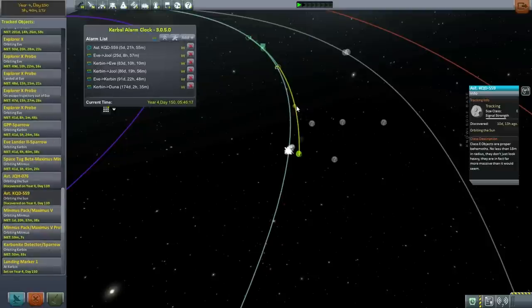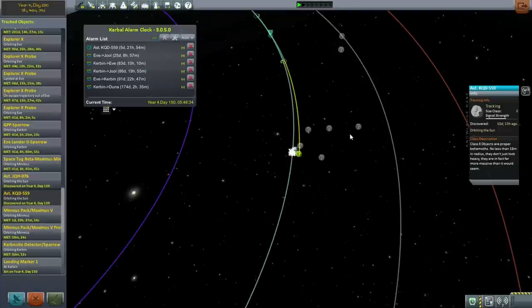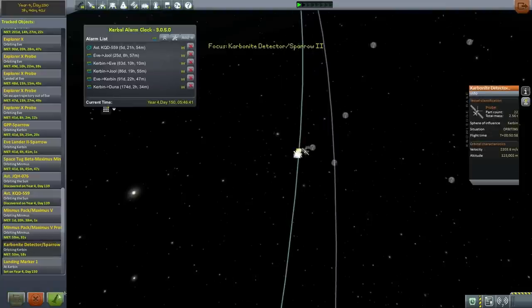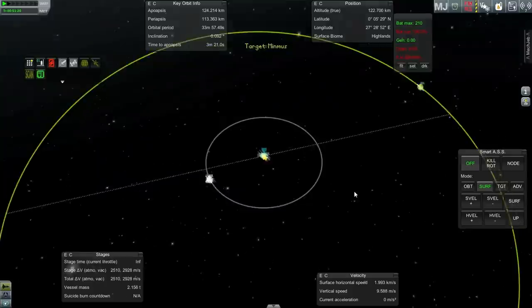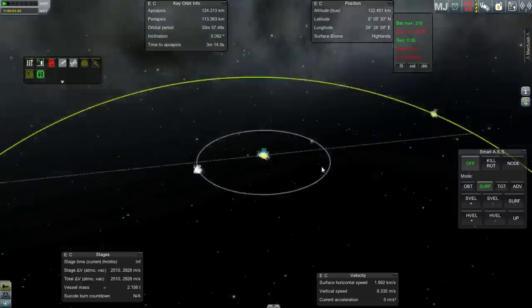We'll add a SOI change alarm for that one. For that we'll probably need the Maximus to send something out — maybe the one that's already attached to the asteroid around Minmus, but we might need some extra help as well. Class E asteroids are orders of magnitude bigger than the Class A's, but our Space Tug Beta is orders of magnitude bigger than it needed to be to handle a Class A asteroid in the first place, so we're not too bad off.